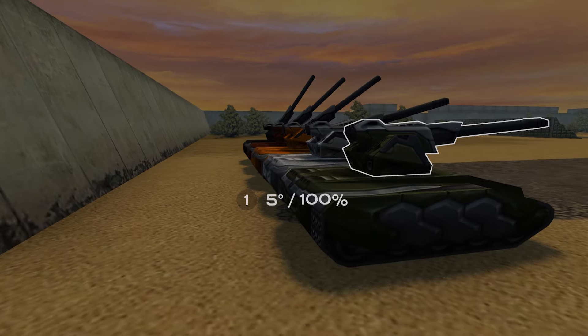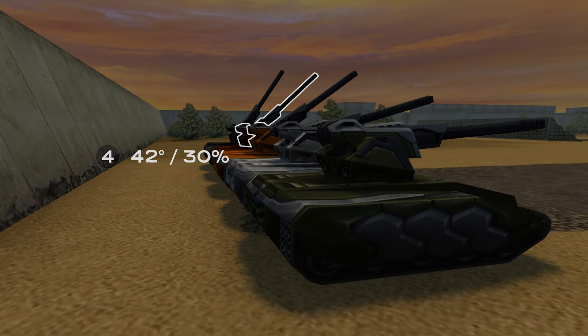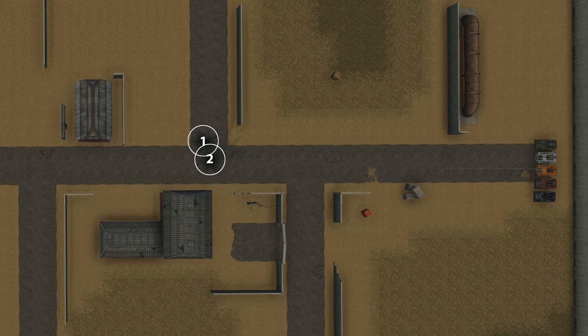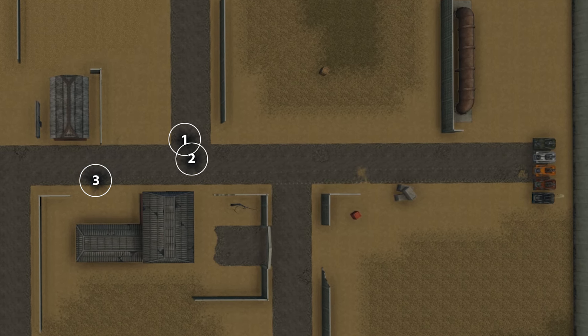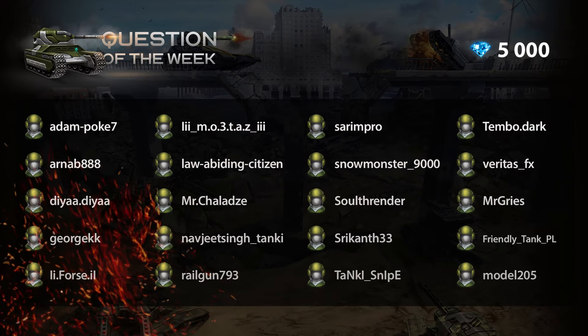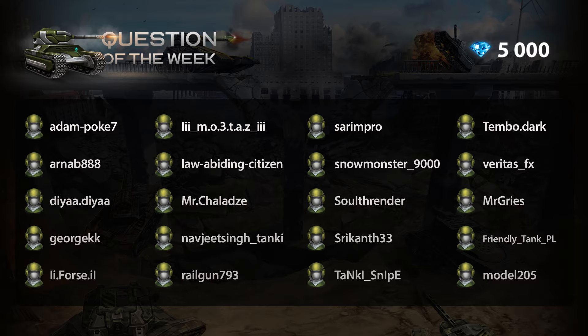Last week, 5 Magnums fired shots at different angles and velocities. You had to guess whose projectile would travel farthest. The correct answer is Tank number 3. Here are our winners, who were randomly chosen from among those who answered the question correctly.